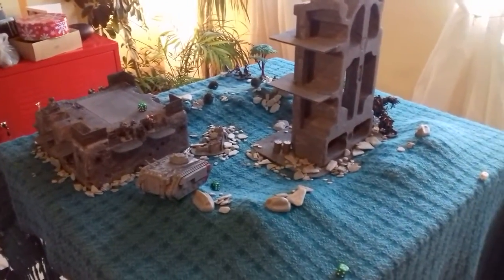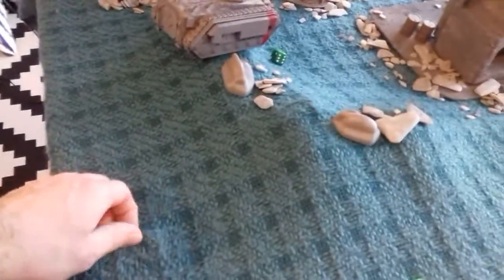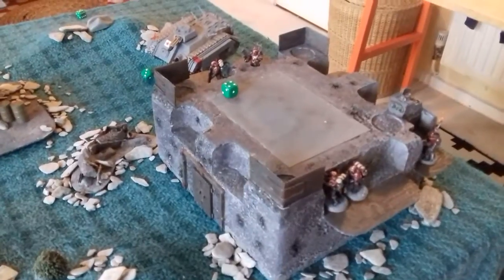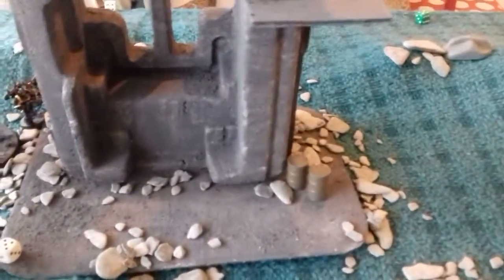Okay, so we've done deployment and mission — we rolled mission number four, which is Infiltrate the Camp. The Inquisition are the defenders and suitably the forces of Chaos are the attackers. This is the terrain — forgive the fabric, I haven't got enough money for one of those fancy GameMateu.eu things, but it looks alright with some stones. We've got a bunker thing here — it won't give bunker rules but these bits give four-up cover. There's some stockpile stuff and more barricades on the corner.